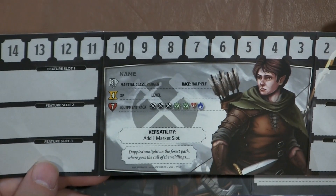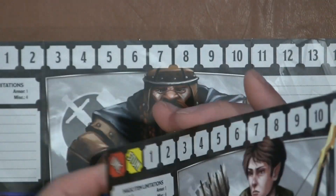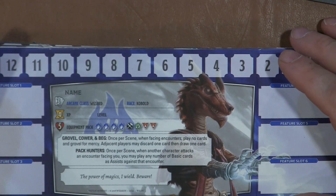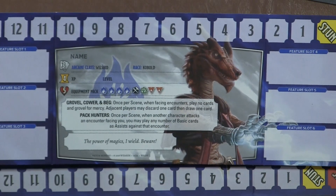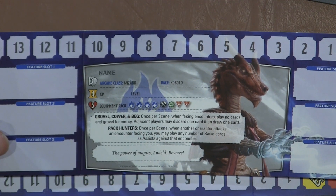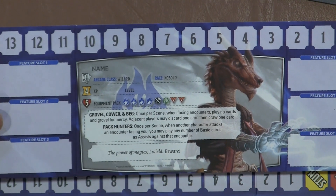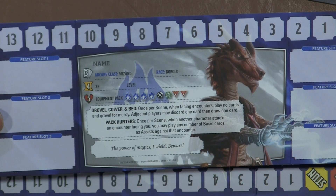We have a Half-elf ranger who has Versatility — you add one market slot. That's actually really cool. We have a Dwarf ranger. And we have a Kobold wizard with Grovel, Cower, and Beg: once per scene when facing encounters, play no cards and grovel for mercy — adjacent players may discard one card and then draw a card. Very team oriented. Pack Hunters: once per scene, when another character attacks an encounter facing you, you may play any number of basic cards as assists against that encounter. Pretty cool.